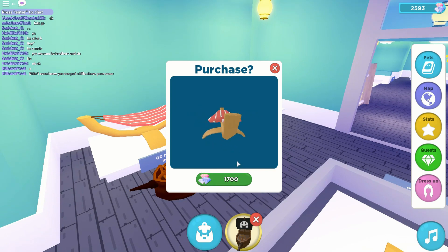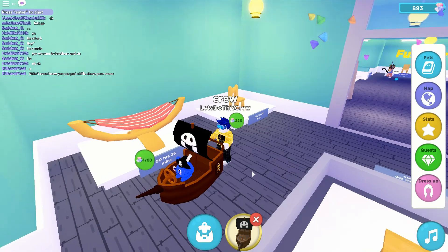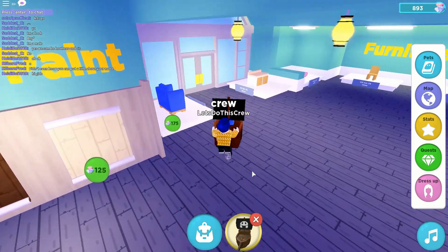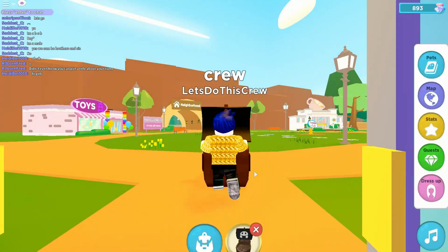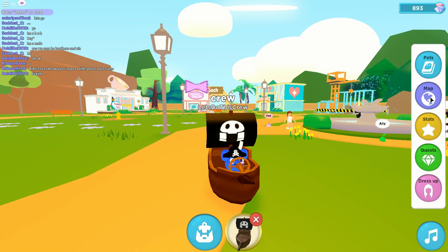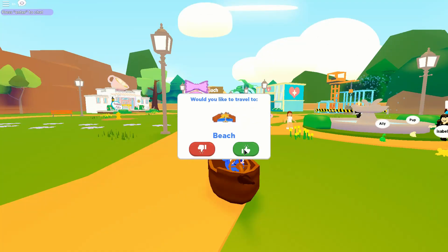Let's go ahead and purchase this — yeah, this is a novel little thing. So I'm broke again, awesome. We could just walk over there, but we could also simply zoom over there with our map. Let's just zoom over to the beach.